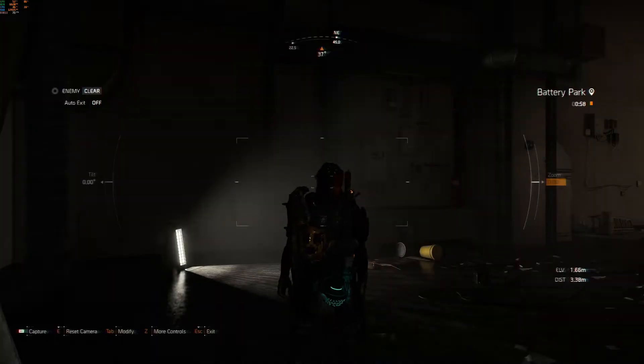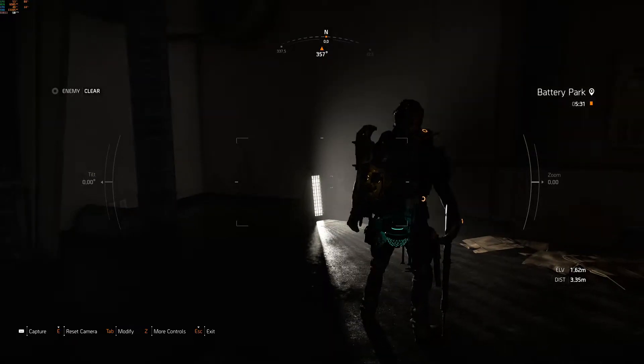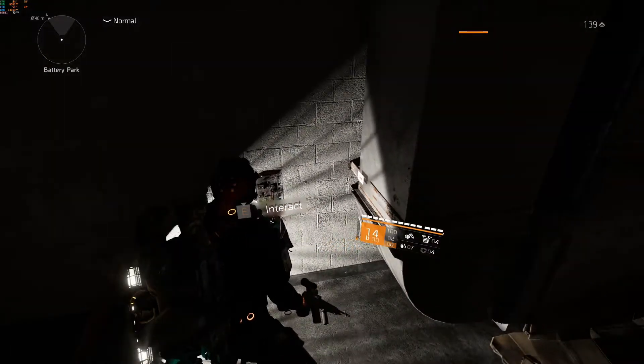Go to your photo mode and check the time — you'll see it there. Once you're at the right time, activate the switch and you will hear a little noise of a bell. That's when you know it's worked.